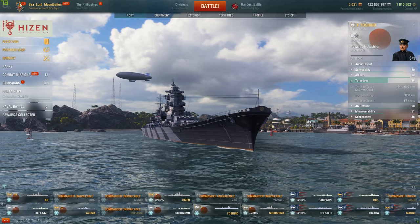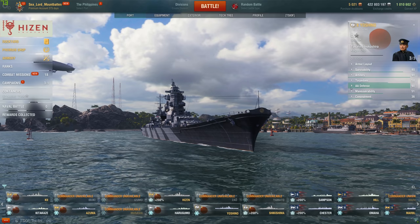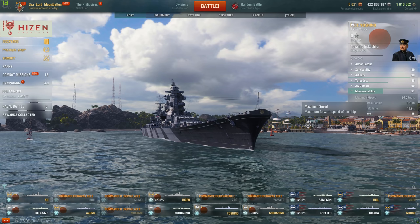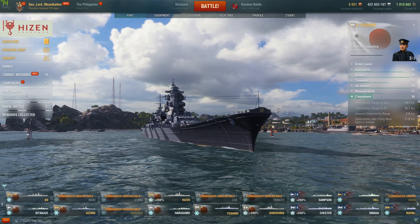AA is slightly improved from the Azuma, with a rating of 90. But AA today doesn't really mean too much. It has some of the same AA mounts as the Azuma, but since it's a tier up they fire a bit quicker. Definitely not an AA barge by any stretch of the imagination. Max speed of 34 knots, maximum turning circle radius of 920 meters, and a rudder shift time of 13.9 seconds. Concealment range of 14.7 kilometers.